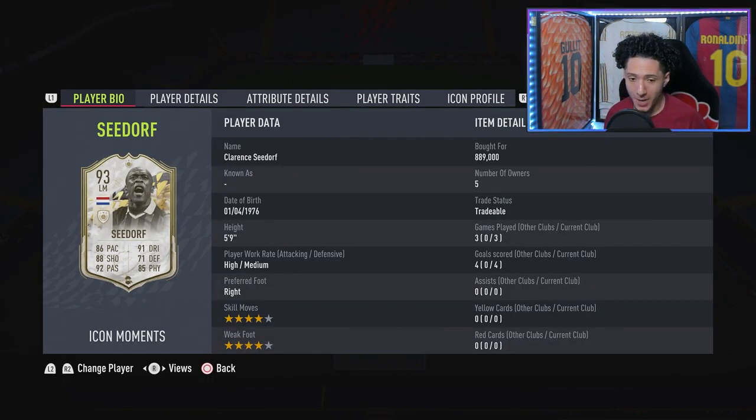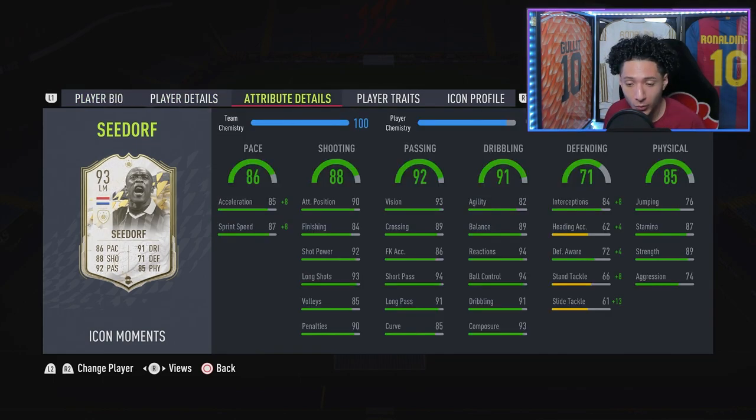Final verdict for big boy Seedorf — three games, four goals, one absolute screamer. Strengths: his positioning and shooting are incredible, he has the shooting of a striker. He's a left mid but plays center mid most of the time with the abilities and traits of a poacher — finding holes and scoring goals. Pace feels very rapid. His hair in-game makes him feel more OP — he's like a Renato Sanches icon version.